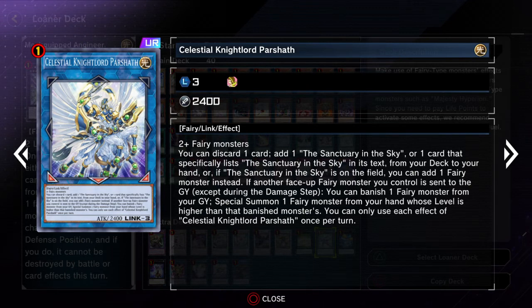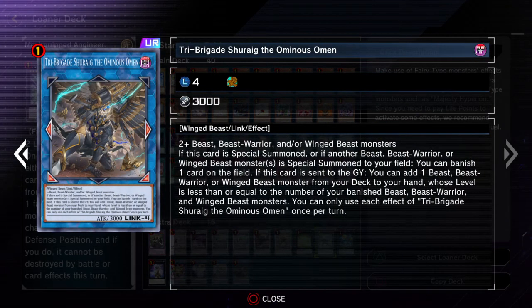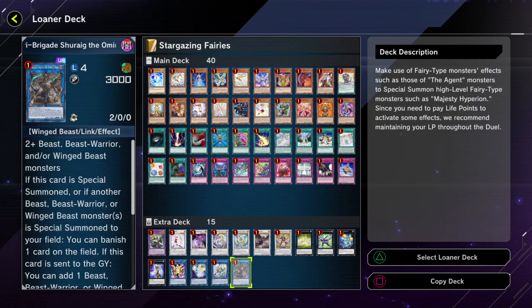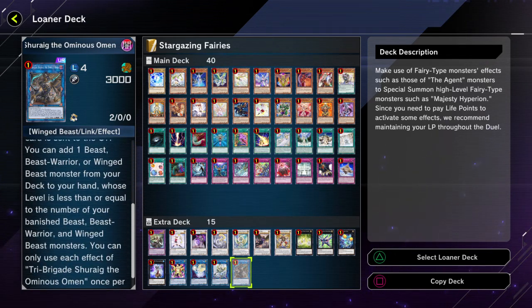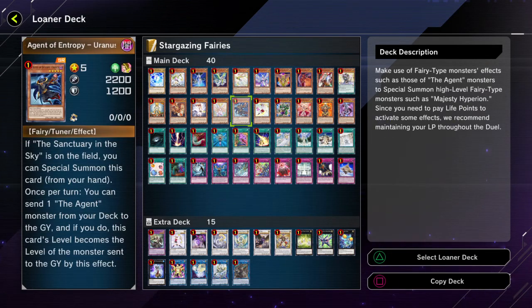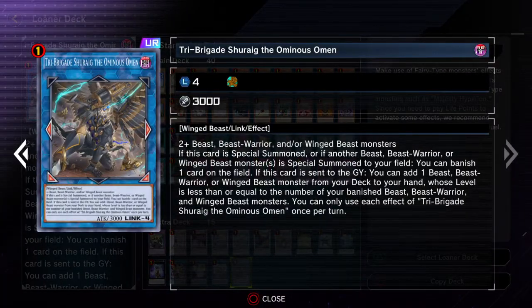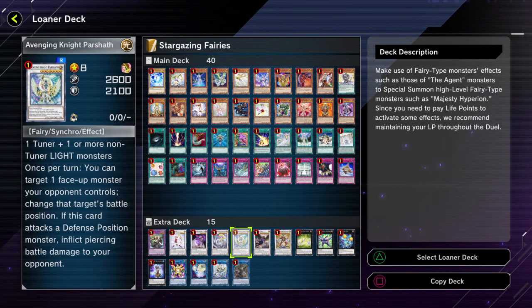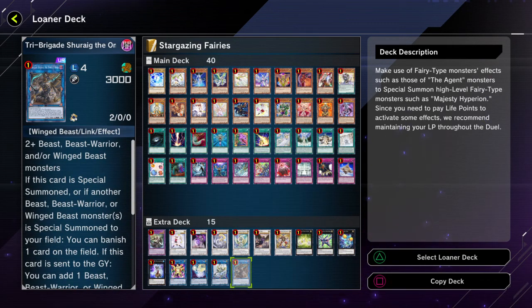Celestial Nightlord Parshath is another searcher for Sanctuary in the Sky, or one of those Sanctuary in the Sky-esque cards. And then a Tri-Brigade Chirag again — I'm not exactly sure why, but if this card is sent to the graveyard, you get to search one of your Beast, Beast Warrior, or Winged Beast monsters from your deck to your hand. I'm not sure how many targets you have for that though.